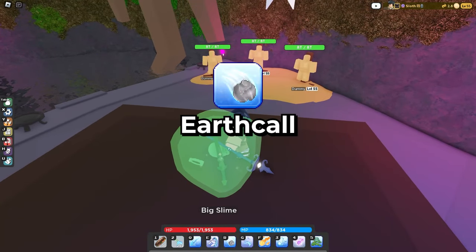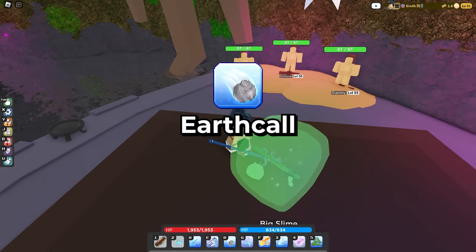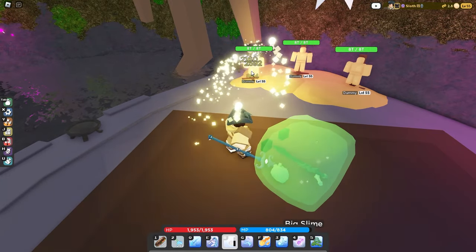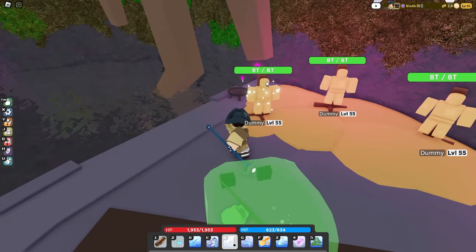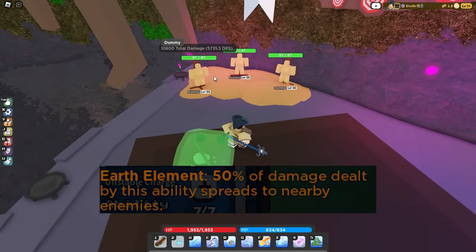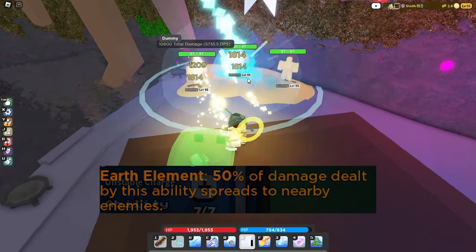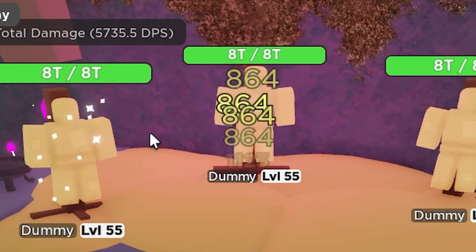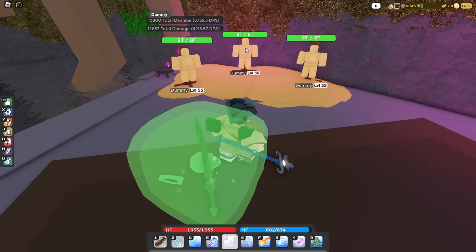Earthcall has been reworked, so no longer does it do that one stupid three-second stun like it used to. Now when you max it out, you'll shoot three boulders that just shoot at the target. If you combo it with lingering magic, the boulders will actually do shockwaves — so with the pixie dust active, you use Earthcall and you can see there are shockwaves that hurt the enemies around the dummy.